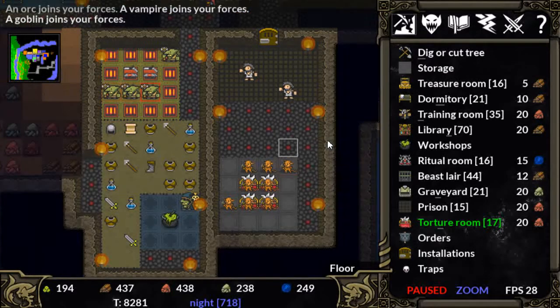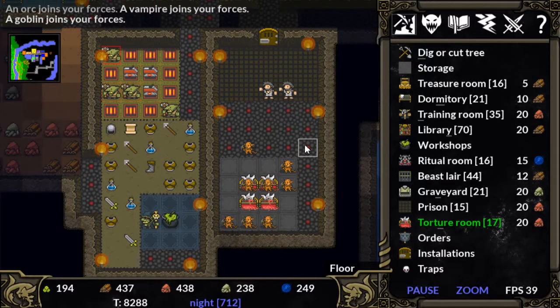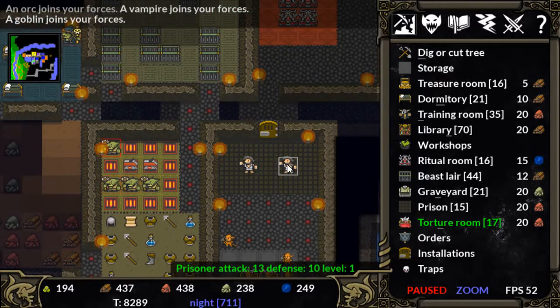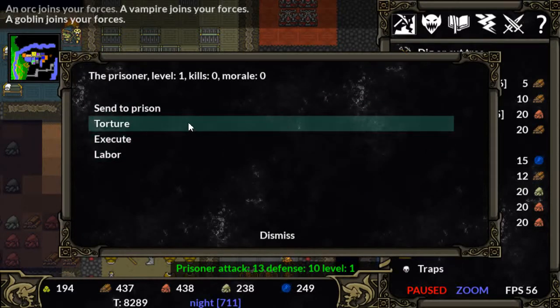Our torture room looks pretty treacherous — let's give it a second to let the imps get out of the way. And you might wonder why we would want to torture our prisoners. Well, if you torture a prisoner, you get mana.